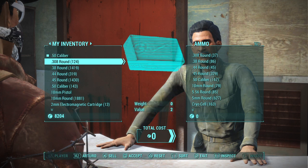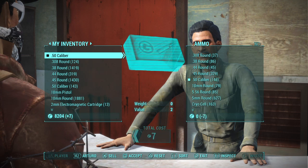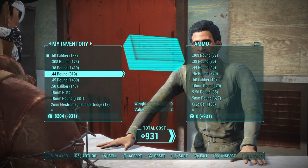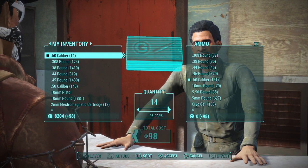Now we're going to get the glitch. This is how it works: you just use that method and you typically sell back each individual round. Sometimes you can group these rounds together and make stacks of them. Now I have 15, a stack of 14. And you can just keep doing this over and over.